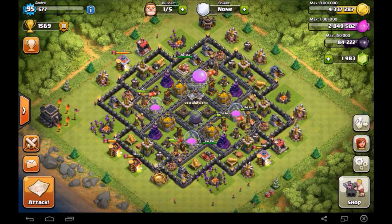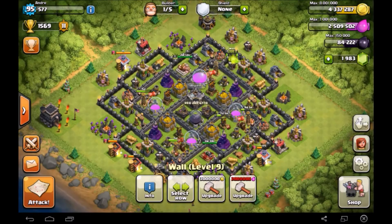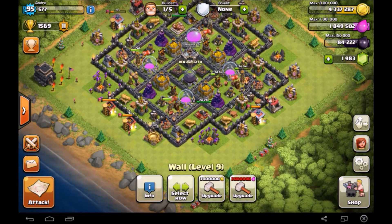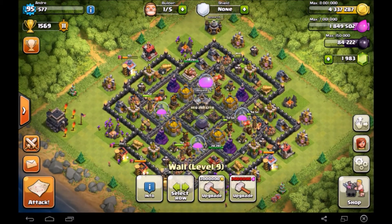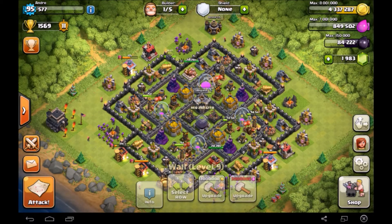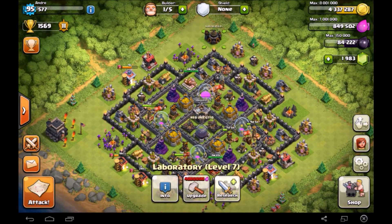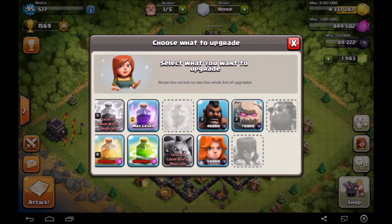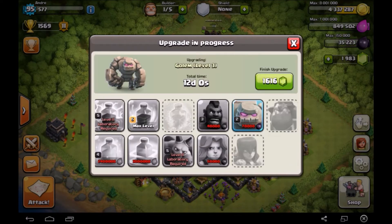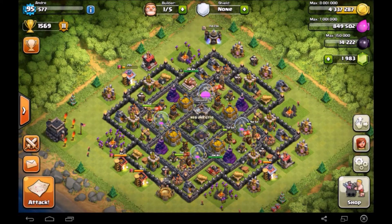We're going to use those resources here today. The first thing I'm going to do is upgrade a couple of my walls — unfortunately we didn't have an extra 200,000 elixir to do another one, so we're only going to be able to do two. Upgrading walls is going to be a bit of a pain; I definitely want to get them all to max, at least level 9 — level 10 walls cost 3 million gold and 3 million elixir each. Next I'm upgrading my Golem, which gives 4 extra damage and 500 extra hit points but costs 75 dark elixir and takes 12 days.